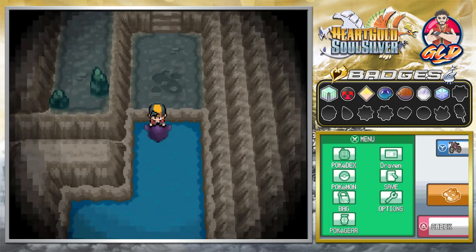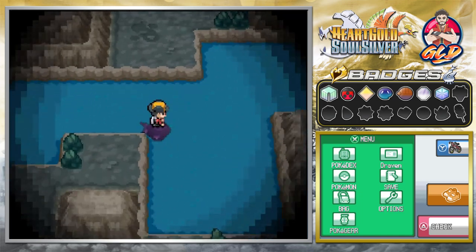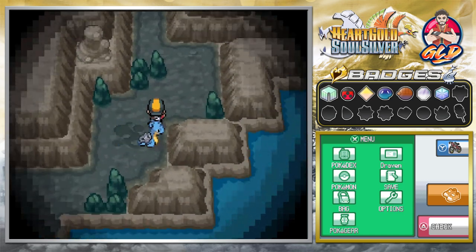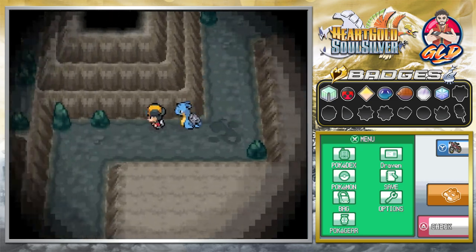Oh look — there's a Lapras here! I don't think you need Waterfall in this place, just Surf, and you'll be able to reach areas you haven't seen before. We're going to head over here and try to find some items.